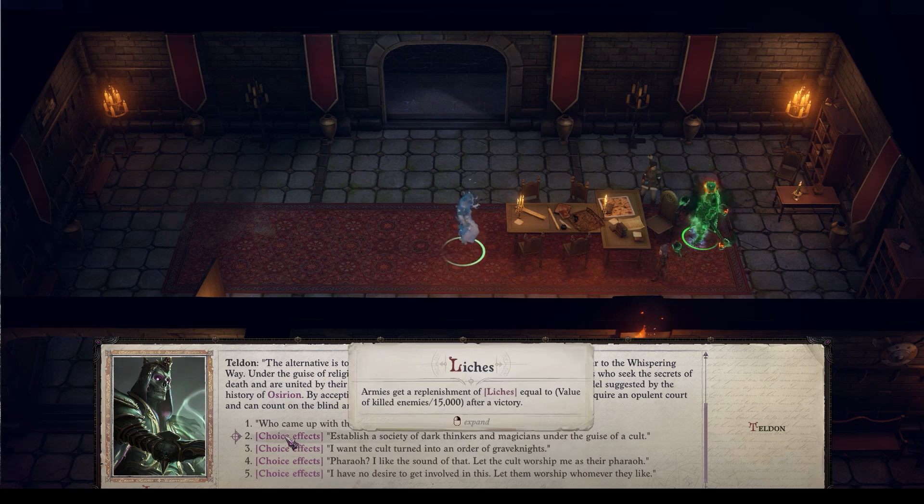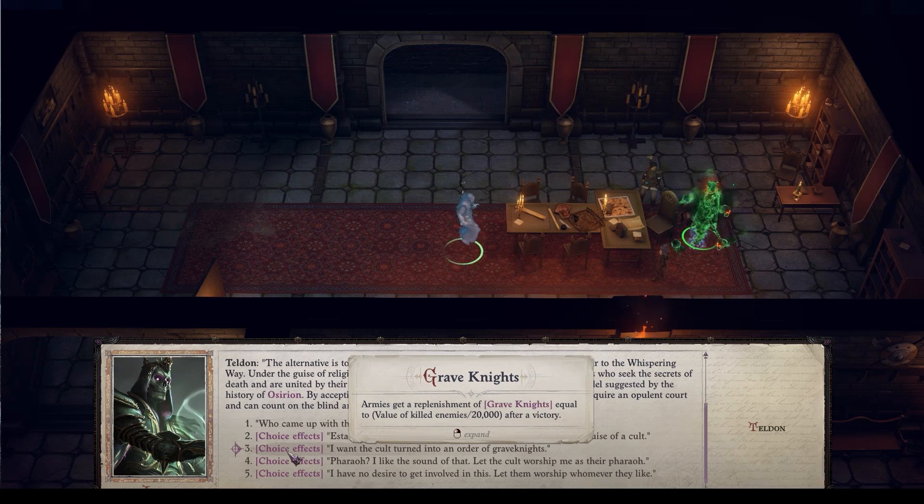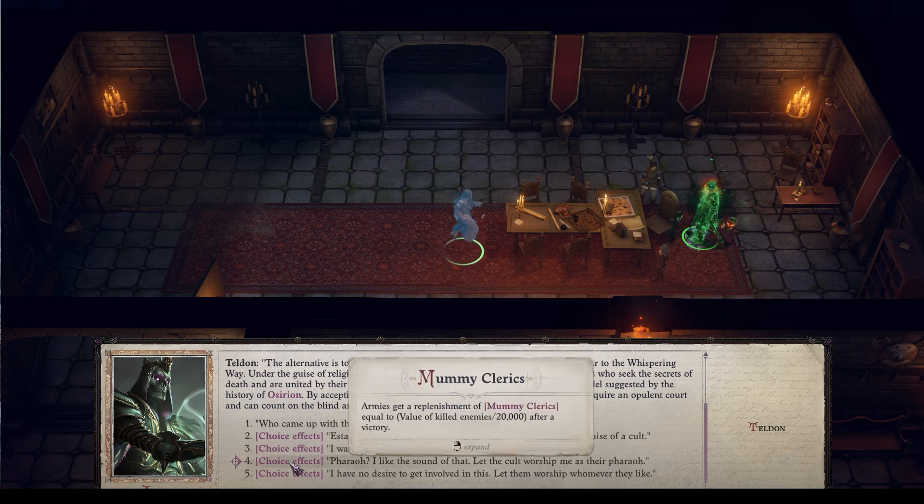Your choices are: armies will replenish Liches equal to the value of killed enemies over 15,000 after a victory. Note this is value of killed enemies, not amount of enemies — otherwise that would be a little crazy. Then the other one is a Grave Knight, and finally we have Mummy Clerics.